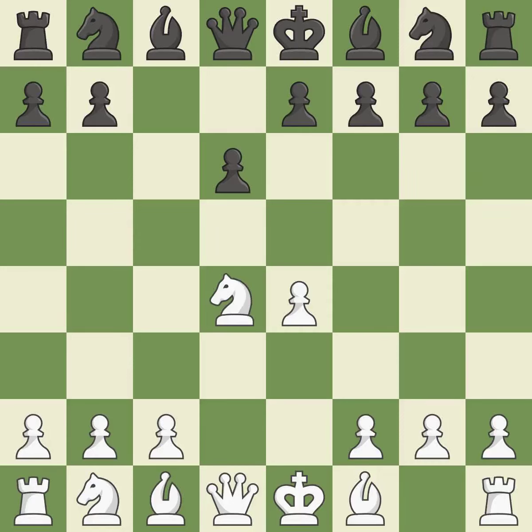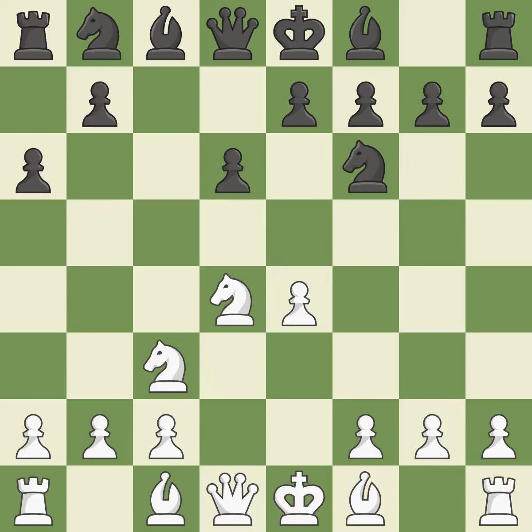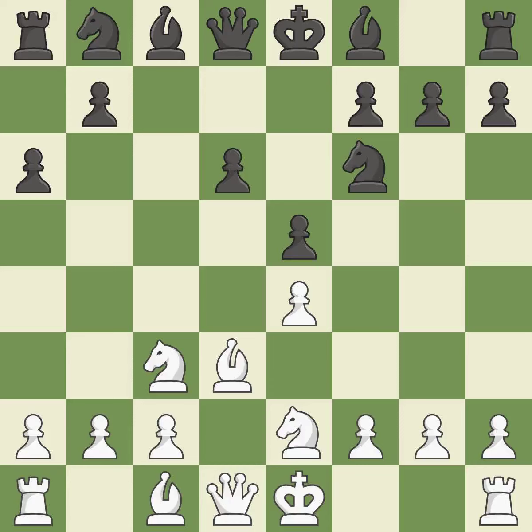Nxd4 recaptures the pawn and activates the knight in return for having one central pawn versus black's two central pawns. Nf6 develops the knight toward the center and attacks the undefended e4 pawn. Nc3 defends the e4 pawn and starts to develop on the queenside. A6 prepares the queenside pawn advance b7-b5, and also prevents white from playing the bishop or knight to b5. A bishop then moves out of its beginning square and into the action, striking a rival knight, which moves to a more secure square.